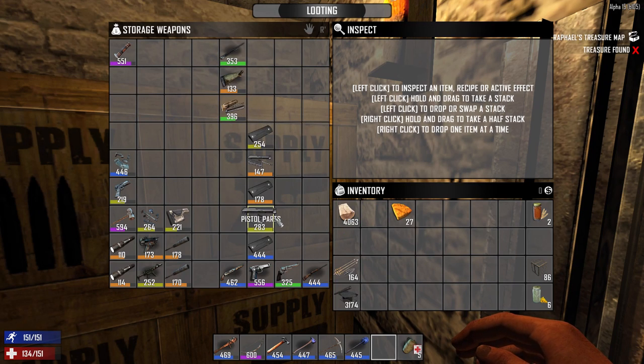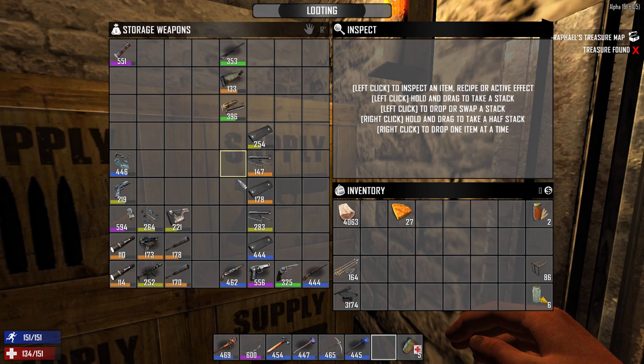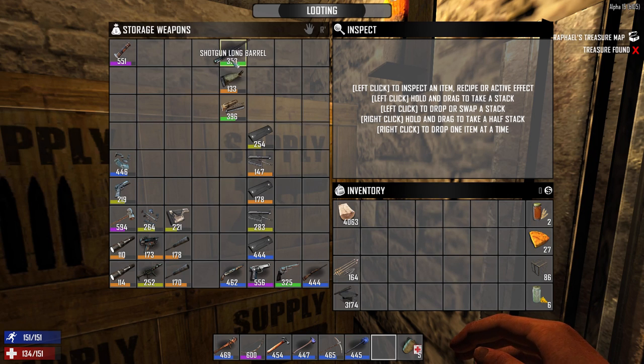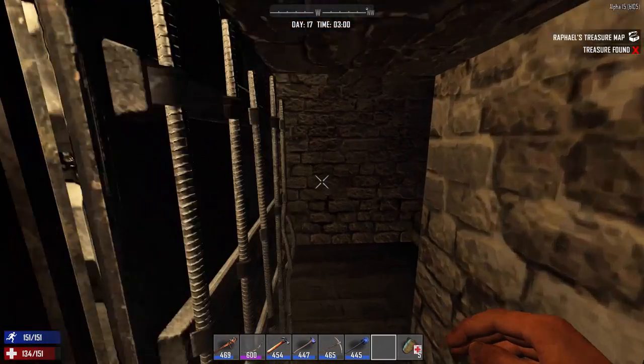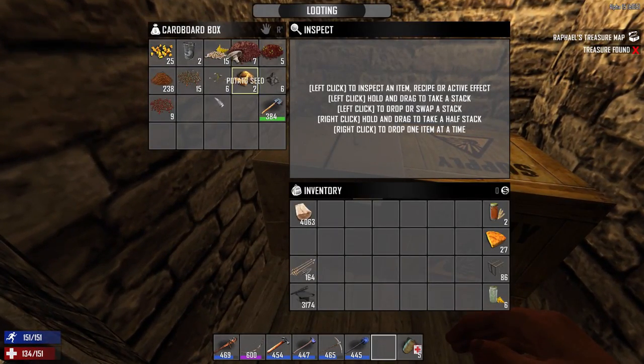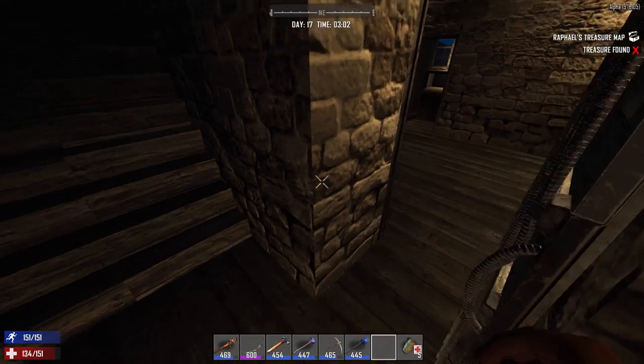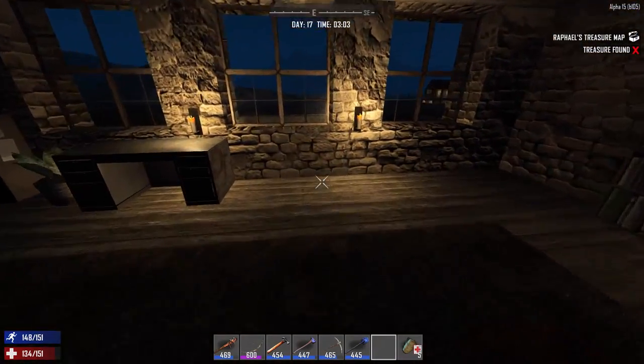I prefer the long one because it's got a tighter grouping, but you gotta do what you gotta do with what you have. So yeah, that's about it. On the way I grabbed some chrysanthemum seeds — well, not the seeds, but I made seeds with the plants that I gathered, and we're gonna be able to make some more.